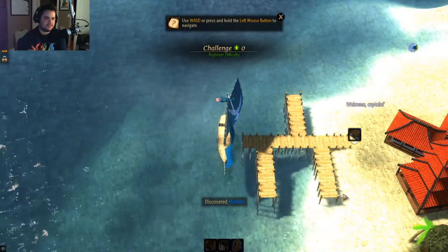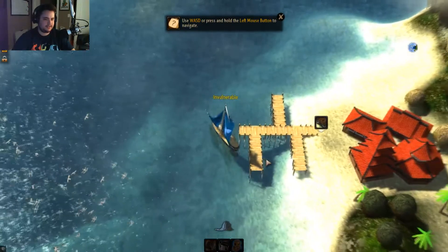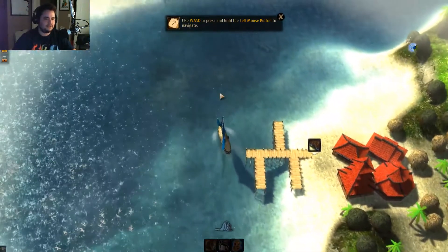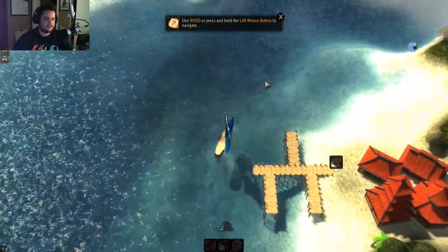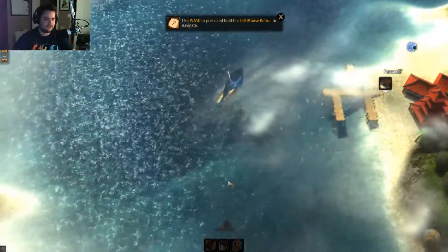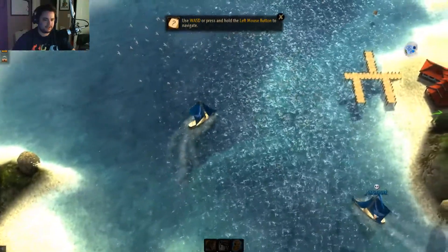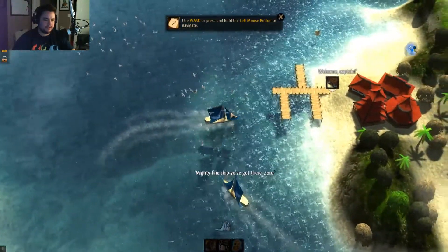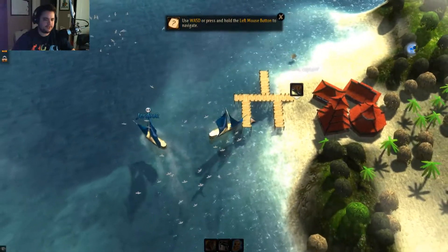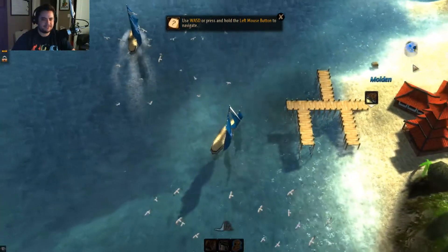First thing you're gonna notice: you've got a ship. You can control it with WASD for tilting, and you can go forward as well. The way to go is use W for pushing forward, then steer with the mouse. You're gonna want to catch the wind — if you look at your boat you see the little flag at the top, that's gonna tell you which direction the wind is, and you can actually reverse too.